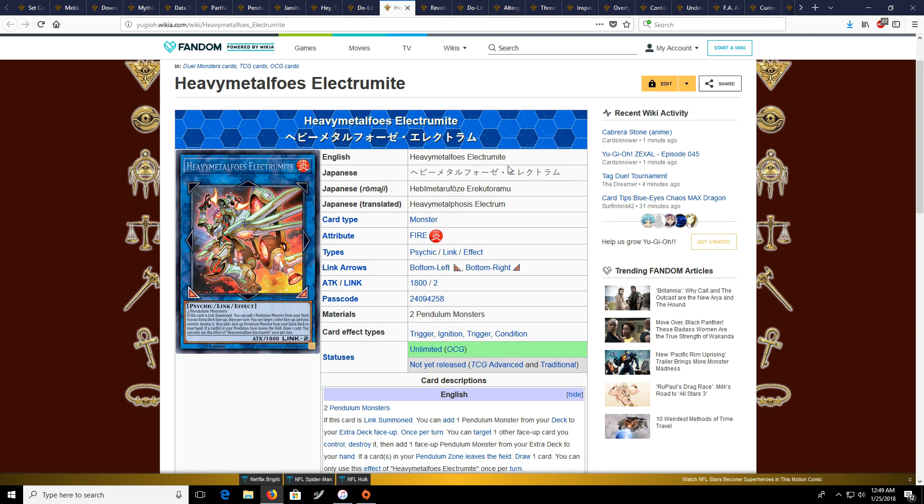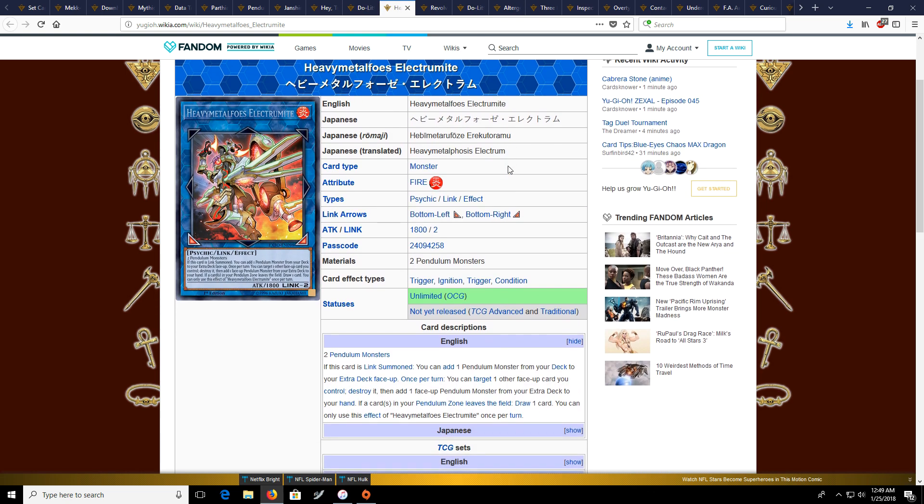And then we have what is probably going to be the most sought-after card in the set: Heavy Metal Foes Electromite, which is just going to break Pendulums wide open and honestly make them the next best deck — not tier 0, but the next best deck. Spirals are kind of holding that spot right now, but I don't think Spirals will be able to match this. Electromite is just a dumb card — it enables so many dumb things with Astrograph Sorcerer and Chronograph Sorcerer. It's definitely the card to look for at your sneak peek. This is 100% going to be the most sought-after card in the set.